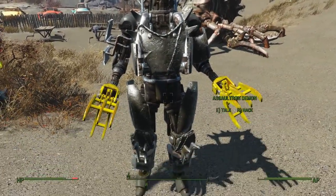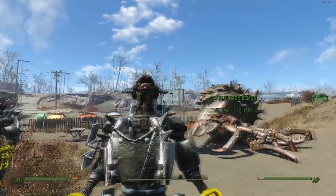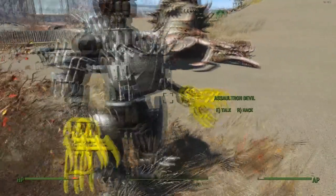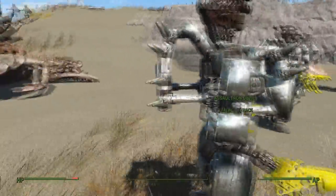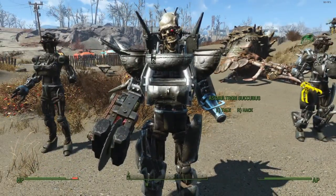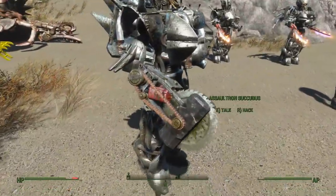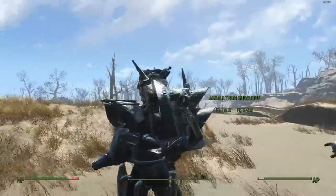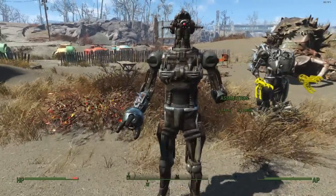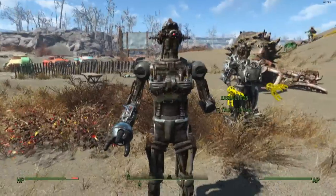Next, we have the Assaultron Demon, with some yellow clippers for hands, spikes on its back, and the red blaster on its face. Over here, it's pretty much the same thing with the Assaultron Devil — the only difference is the head. We have the Assaultron Succubus, which has a flamer for an arm and a massive saw for its other arm, with spikes on its back and a human skull for a mask. And finally, we have your average run-of-the-mill Assaultron, with a missing left arm and a proton blaster for its other arm.